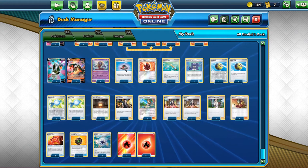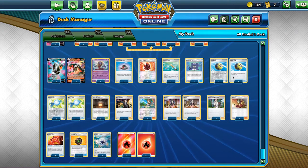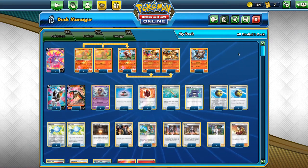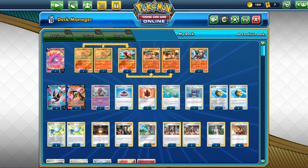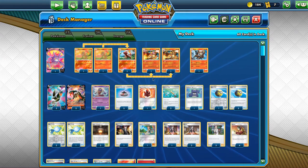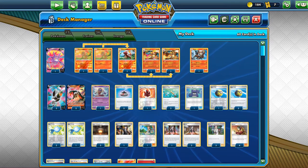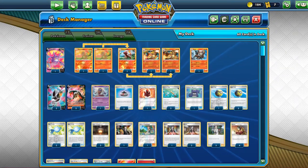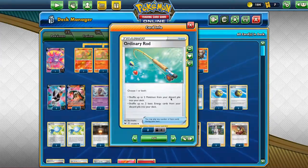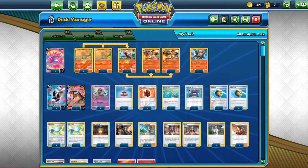Then the items. We have 3 copies of Evolution Incense, 3 of the Rare Candy and 4 of the Quick Ball. I have had like 8 games in a row where I could get a Charizard by turn 2. We also have 1 copy of Fire Crystal and 2 copies of Ordinary Rod, since you will be discarding a lot of energy if you use this attack. The Ordinary Rod will really help you out, and also if your Charizard dies, you can get it back in play with this. Then 1 copy of Pokegear, just because you can — it's not necessary.